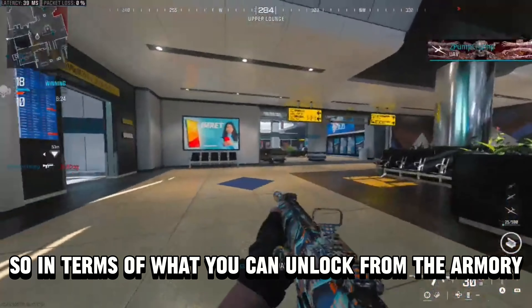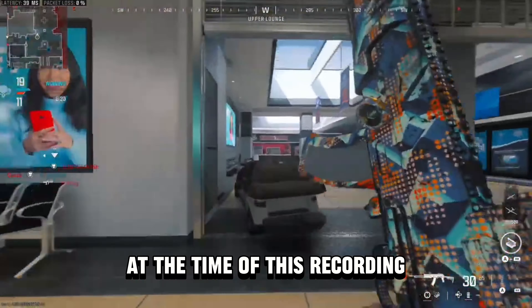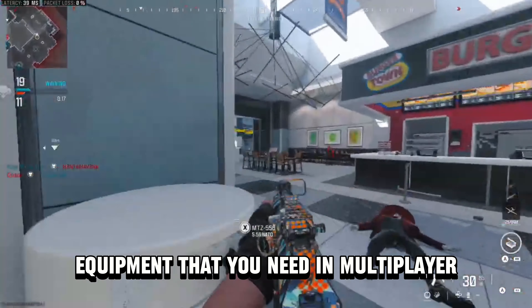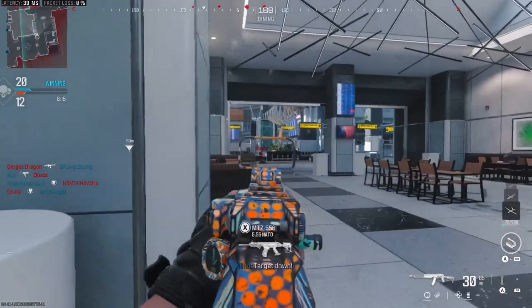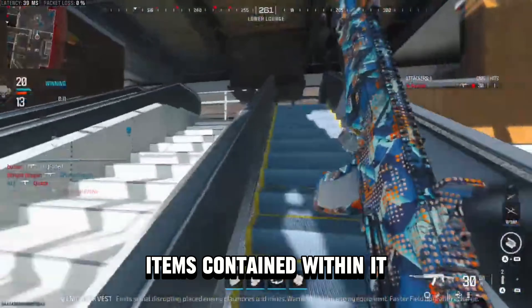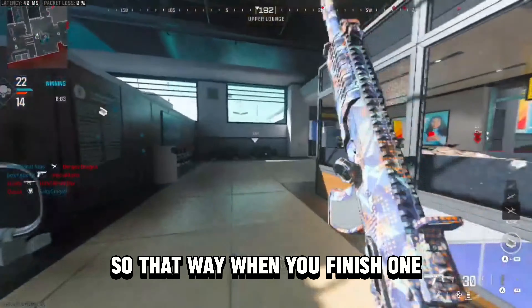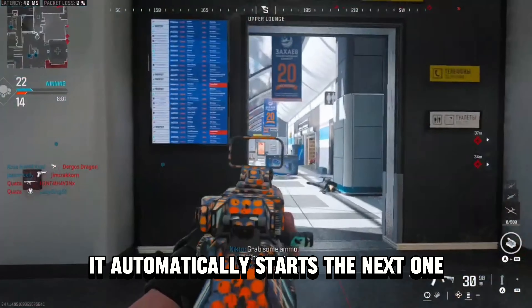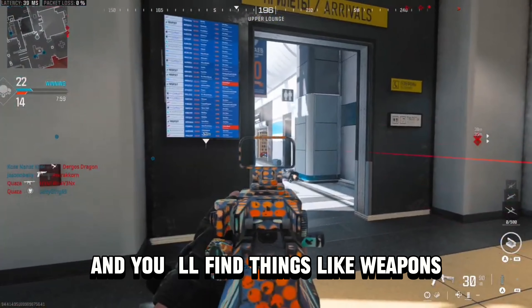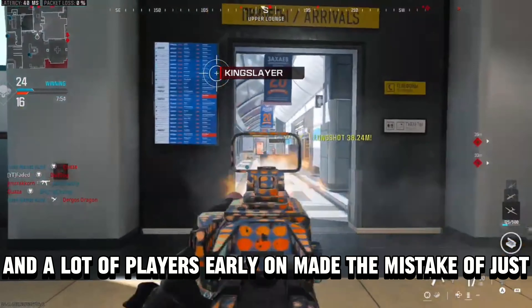In terms of what you can unlock, the armory unlock system has a total of 58 items at the time of this recording, and a lot of the things locked are essential equipment you need in multiplayer. The unlocks page has tabs for all the different items and that's where you activate and queue up challenges, so when you finish one it automatically starts the next. You'll find things like weapons, aftermarket parts, perks, equipment, field upgrades, and killstreaks.